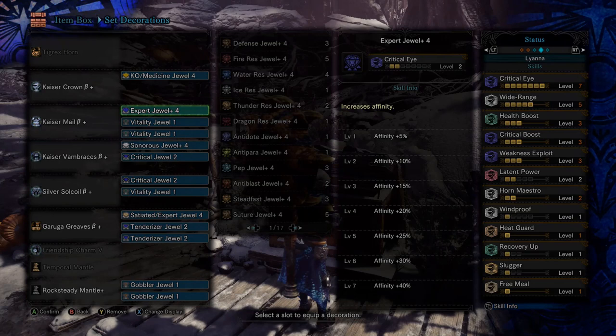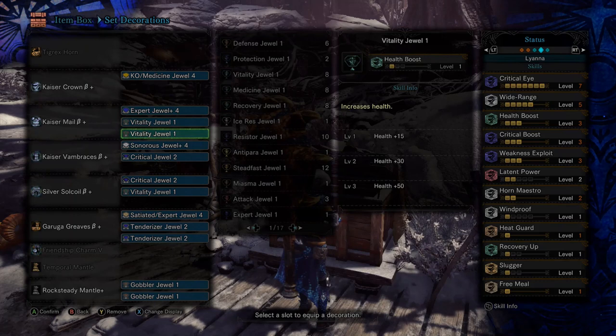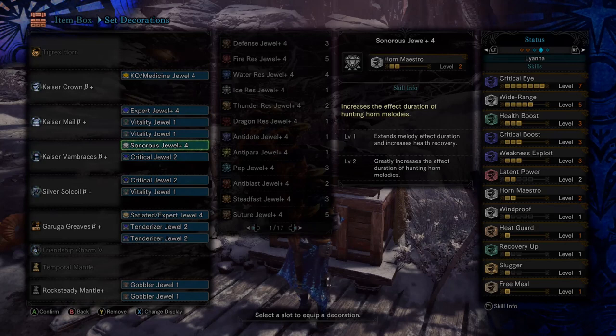The skills specific to this hunting horn build are the addition of Wide Range level 5, which really gives it a support role, and then Horn Maestro level 2, which is very classic for hunting horn builds — it gives your melodies a longer duration of effect.